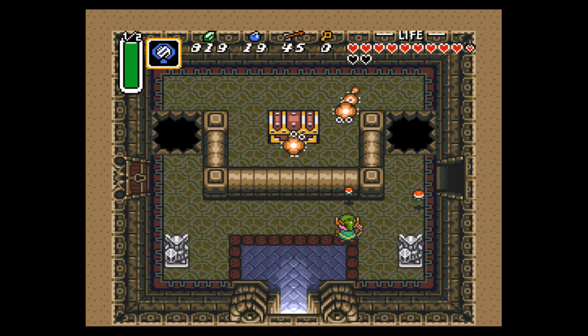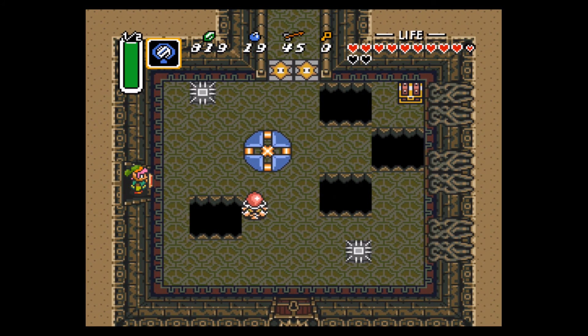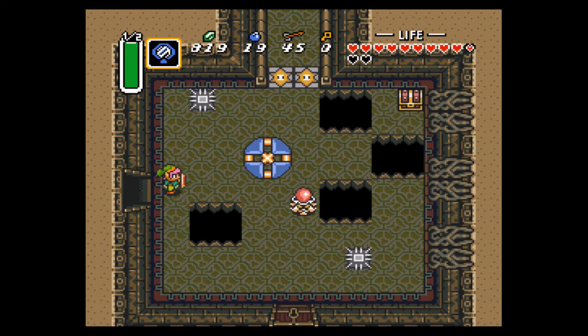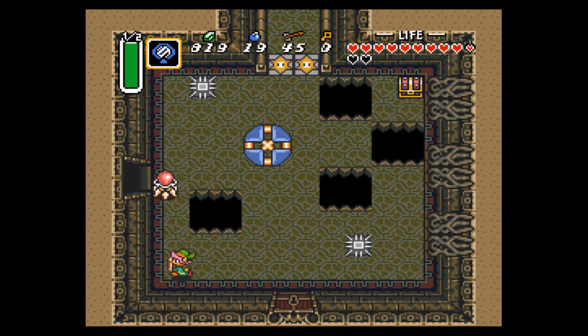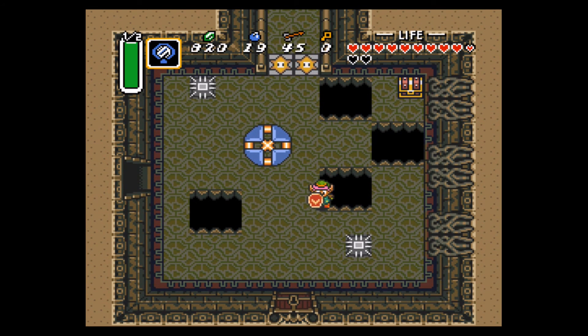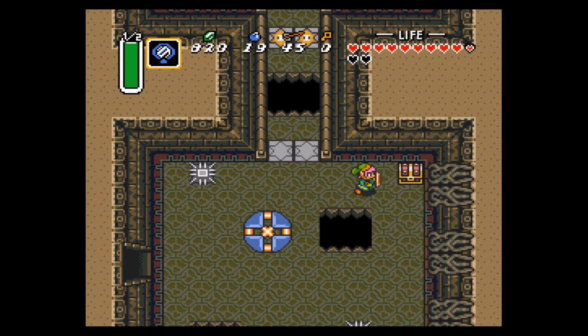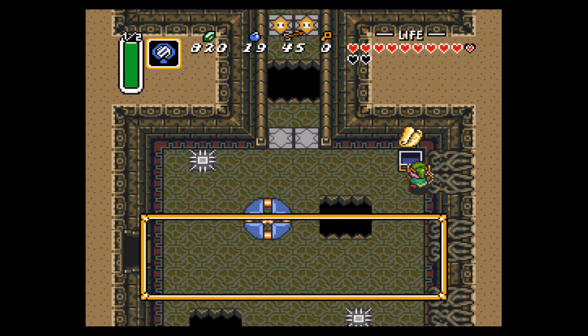Okay, so we have found our way into the dungeon, although I'm not sure this is where we're supposed to be. Right there it looks like either the big key or this temple's item, so I don't know what's going on there but I guess we'll figure it out later.